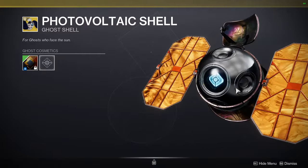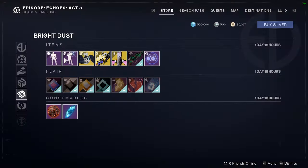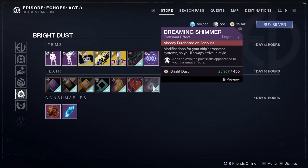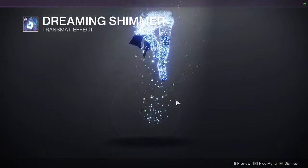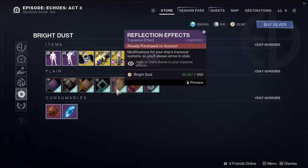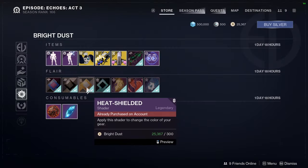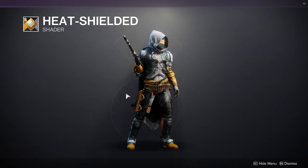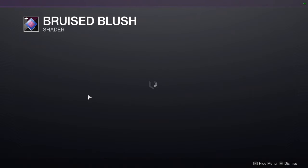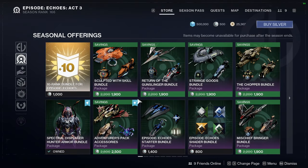Photovoltaic Shell is available and it looks really cool with shaders. There are also various Transmat effects: Dreaming Shimmer, Heartbreaking Entrance, and Reflection Effects. Shaders this week include Sinking Feeling, Heat Shielded, Underscale Undergrowth, and Bruised Blush — though I personally don't like Bruised Blush.